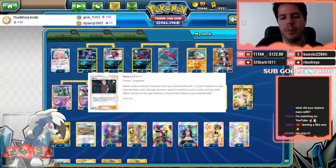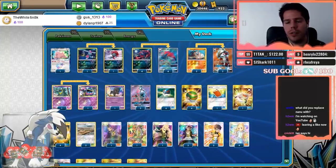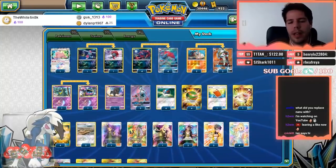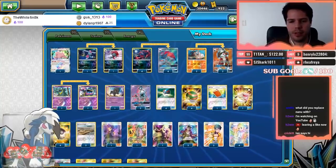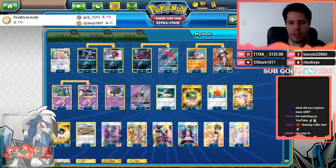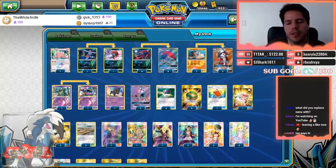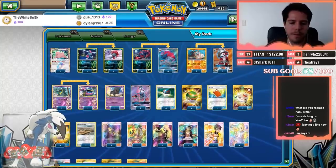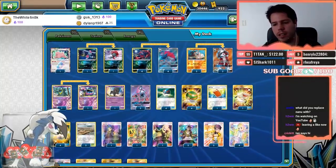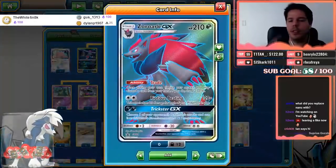I had to take Nanu out of the deck since it's not available yet in our part of the world. I ended up adding a fourth Great Ball to maximize consistency. The only other different card is the Grimer — it's a different Alolan Grimer, but the basic isn't going to be too relevant.